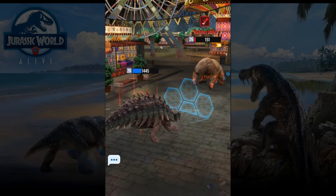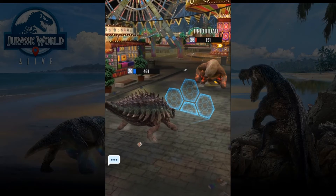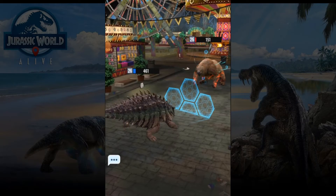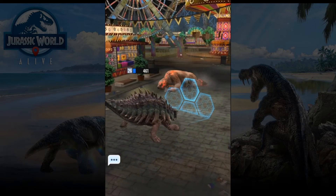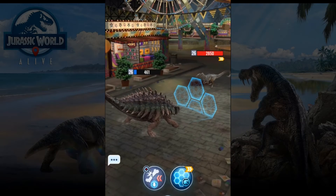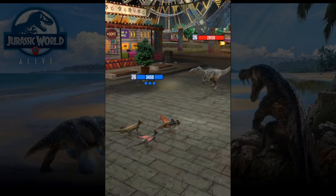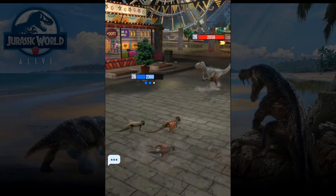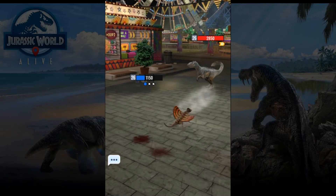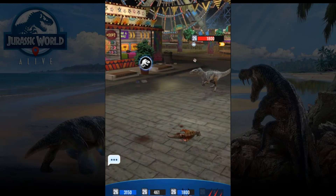Almost there, we need only one more hit. I don't know if we are going to get it or he's going to get it. For now it makes no sense — we need to change, because he's going to hit us for sure and probably kill one. Yeah, now we are even and we can start the battle fresh. We need to hit — probably he's going to kill us.